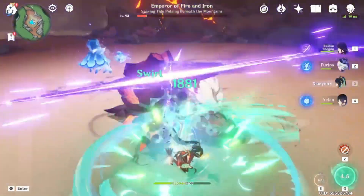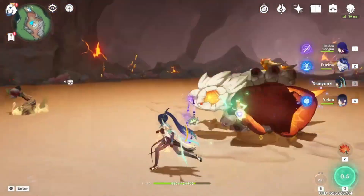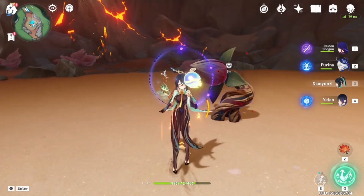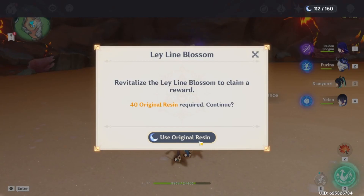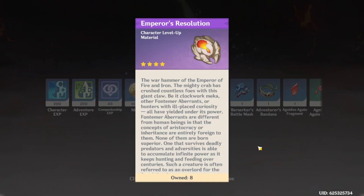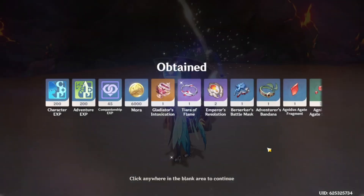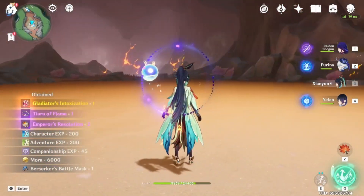There we go, that's how I fight. I am still on the lookout for better artifacts for my Xianyun — getting her crit rate and crit damage up. She has had an increase since my last video so it's a slow work in progress. We still have the resin issue — we only got two drops, electro damage bonus with the worst possible substats. Good thing we aren't worried about an electro goblet.